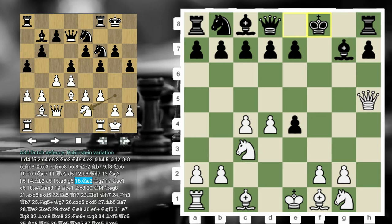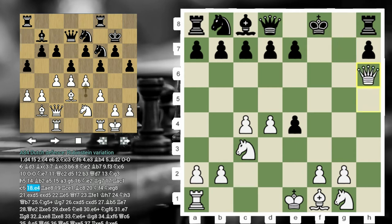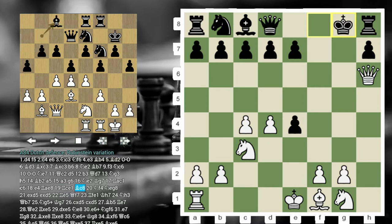Now Bishop H6 — we want to exchange the last defender, the Bishop on G7. So here Black took on H6 and played King to G8. The King is wide open. And if you're an attacking player, this is a highly recommended way to play against the Dutch. The question is: how do you continue your attack?